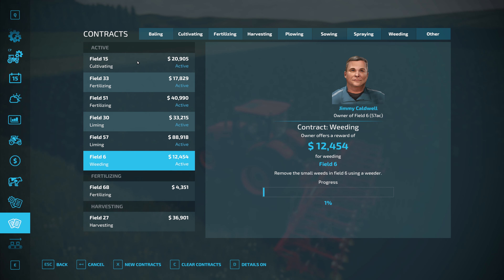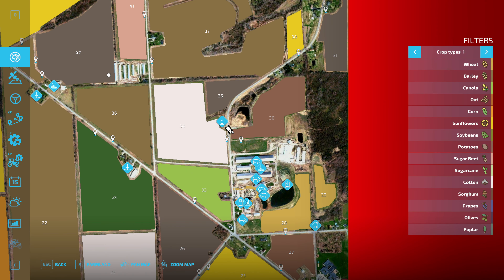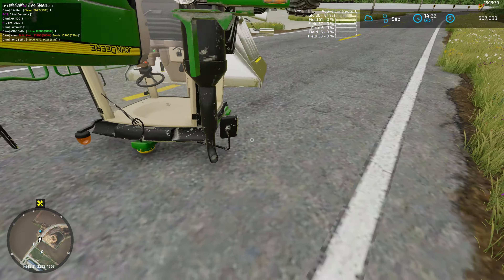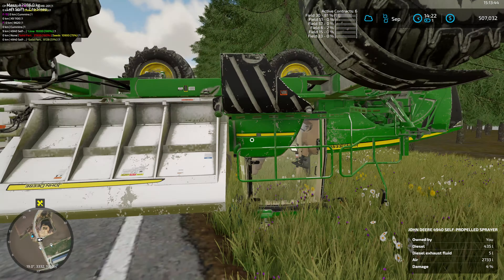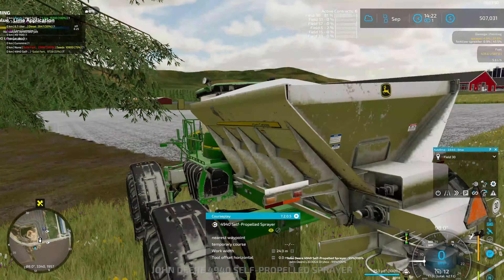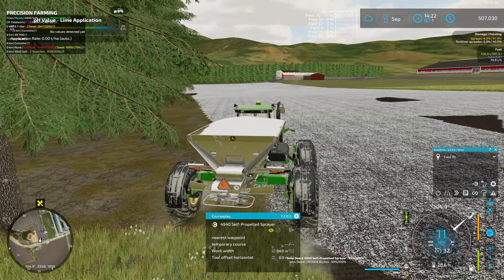Anyway, it's working, we'll leave them to it. Let's hop back over to field 30 — we're still working on the lime on that one. I just sent the spreader back with another full load of lime. I don't think we have a whole lot left. The spreader keeps flipping over — there we go, we finally got him flipped up the right way around.